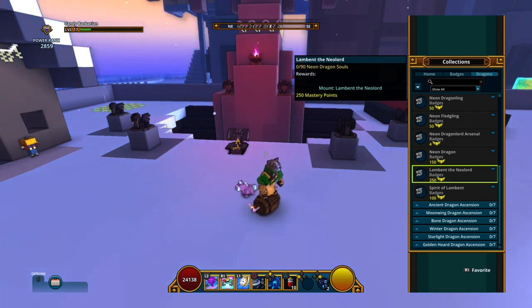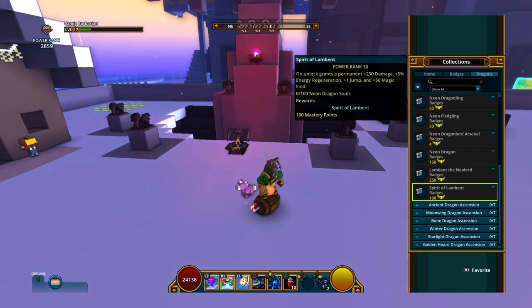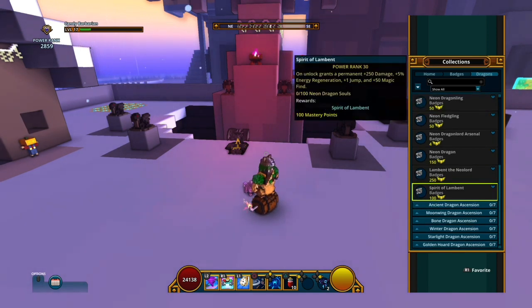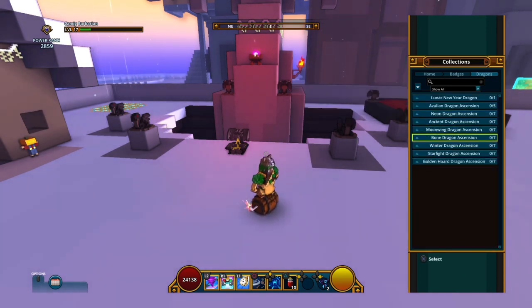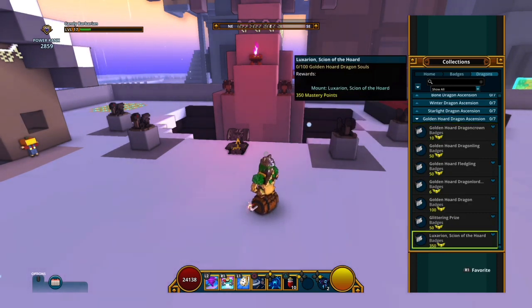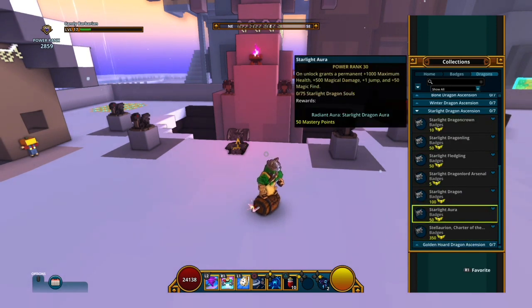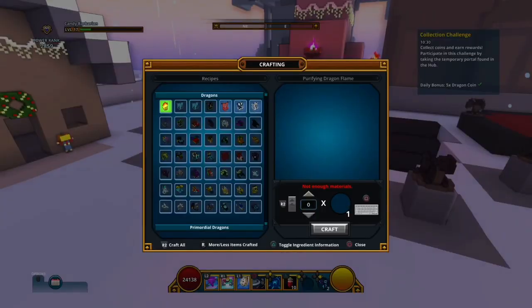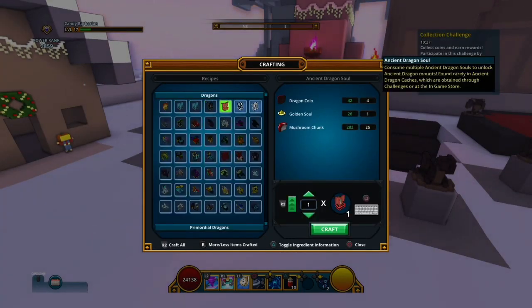With 90 dragon souls you get the neon dragon, and the mount along with the mount laws. With hundreds you get all the stats: 50 physical and magic damage, 5% and energy regeneration, 50 magic find for every dragon you get magic find. Like this one too and this one.